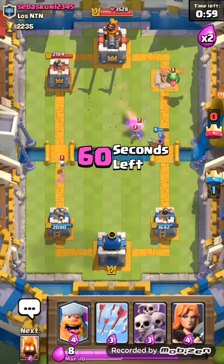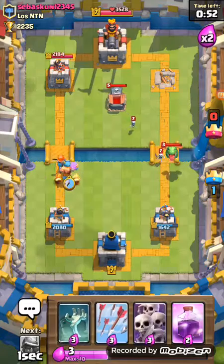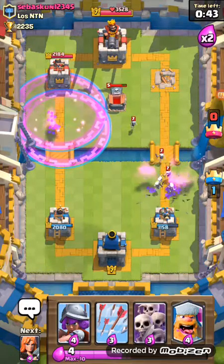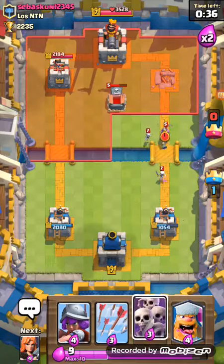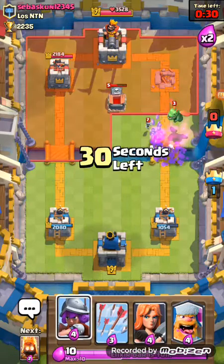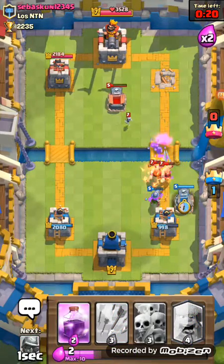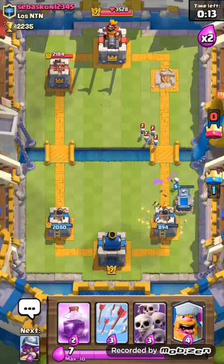Oh god, I didn't know he had a dragon. Okay, let's try to keep the game here. Skeleton army — wait, where's that log? Okay, dragon doesn't really do that much splash damage. Musketeer. Valkyrie, fire spirits. Tombstone. He decides to log — sure.